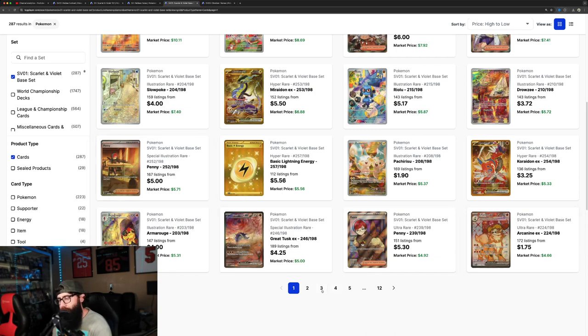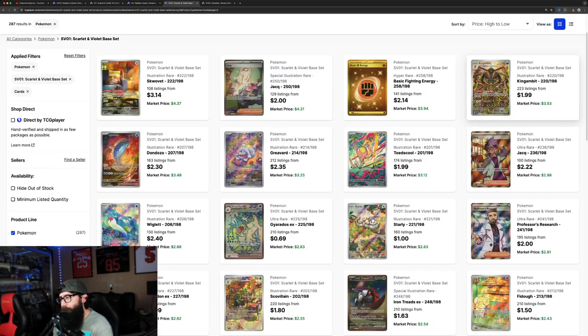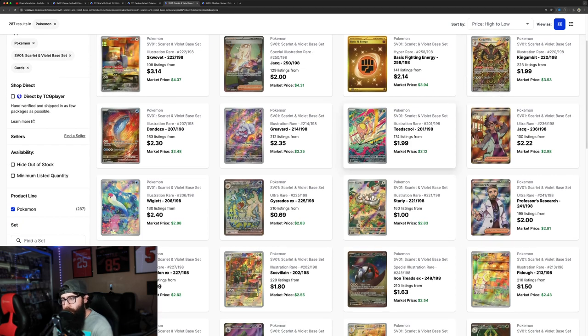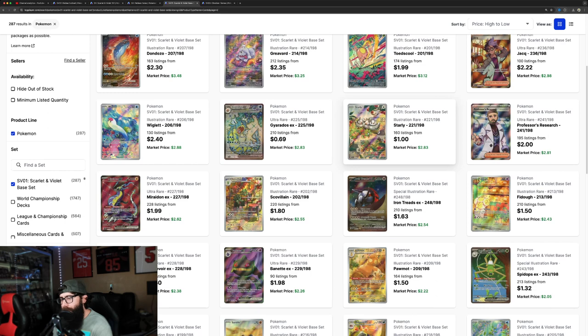Scarlet Violet base is not the best of Scarlet Violet by any means, but the artwork on this Great Tusk is amazing. Arcanine — I don't think it's going to hold super strong into page two, but let's take a look. I like this Kingambit a lot, I pulled this card. There's a few in here — this Toadscool. I like the artwork on the Greavard with the Gengar and Gastly. The artwork's okay on some of these Pokémon, even if they're not as popular. This Gyarados I actually really like — it's a shame that it's only a two dollar card.